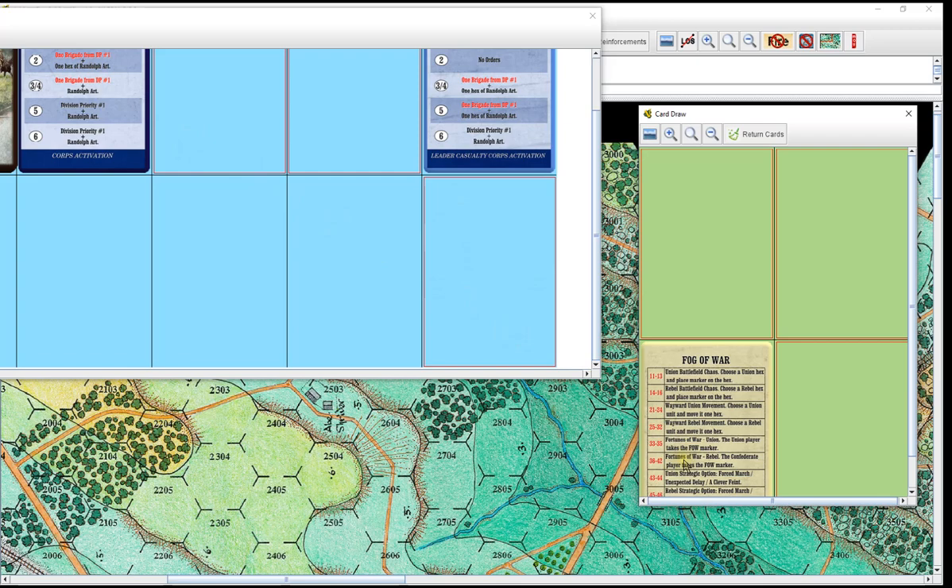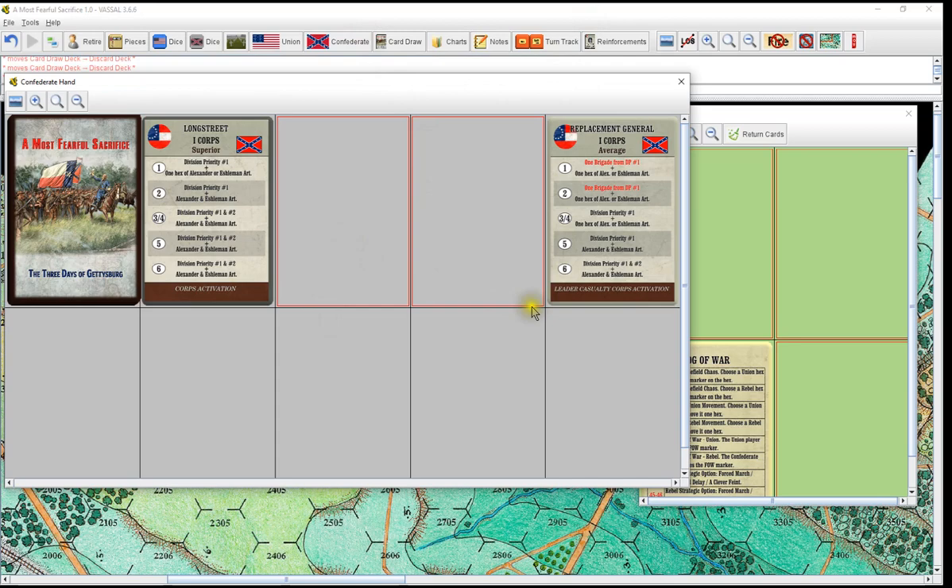At the end, you hit Return Cards and everything goes back to the proper stack where it belongs, and you start all over again in the next turn. You see your Confederate hand has them back, and the CICs and all show up in their proper decks too.